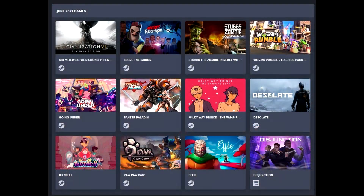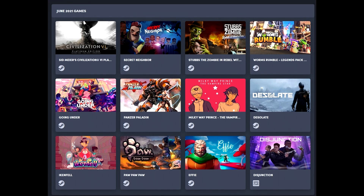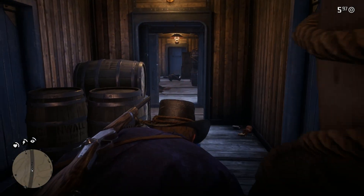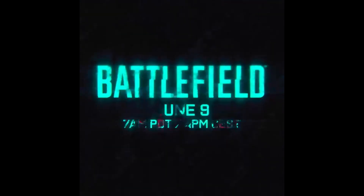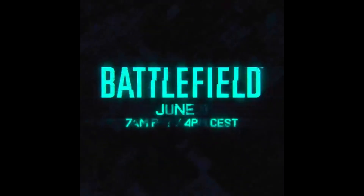That's gonna wrap up this one. If you have interest in Civilization 6, check out the Humble Choice bundle — great deal for the Platinum Edition. Rainbow Six Siege and Red Dead Redemption 2 are getting DLSS support, and the Battlefield reveal is scheduled for June 9th. Let me know your thoughts in the comments, leave a request for a future video, and I'll catch you in the next one. Peace out.